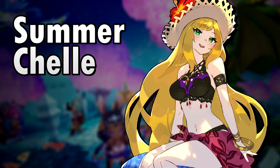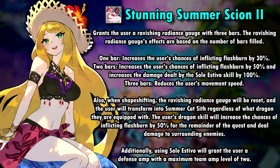With her Summer version, Shell gets her third playable unit in under a year since her original unit got released in the story. In her bikini, Shell is a light wand which is very focused on enabling flash burn for the entire team. Before we take a look at her skills, let's take a look at her first ability, because it's going to be a topic in the skills themselves. Her first ability, Stunning Summer Scion, is not just absolutely correct with its naming, but it also gives Shell a special gauge.